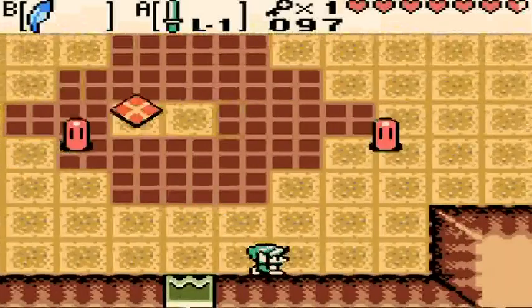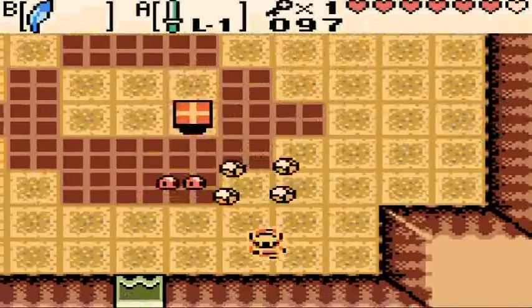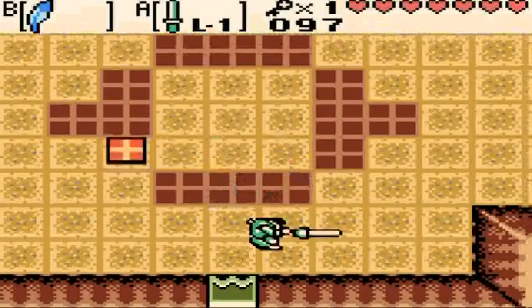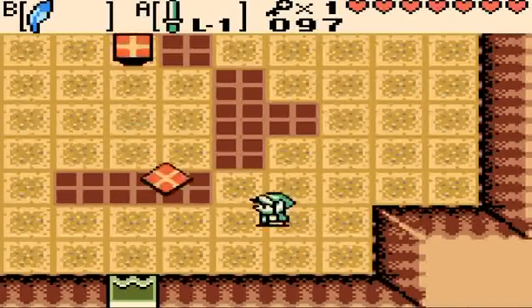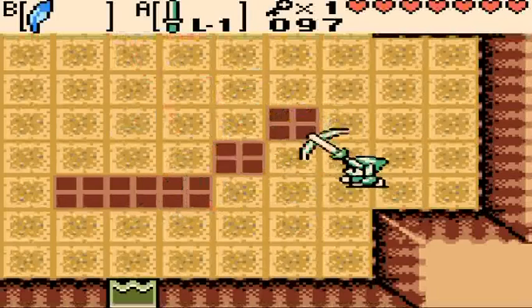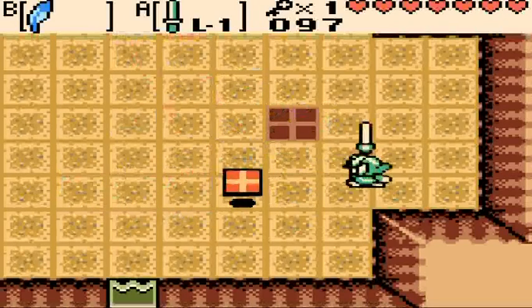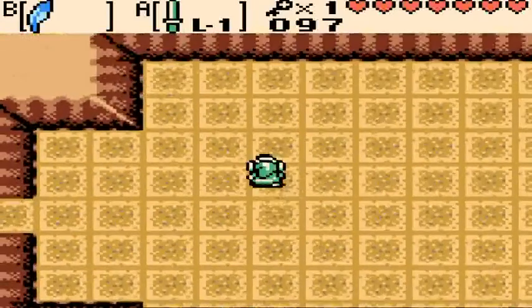Using the new small key, we head up into the flying tiles room, which appears in a lot of Zelda games. You have to be ready — just keep swinging the sword like mad and slash all the flying tiles as they come at you.